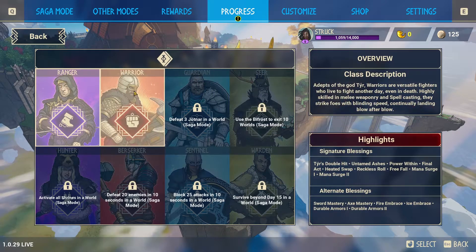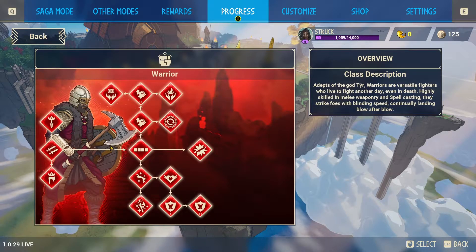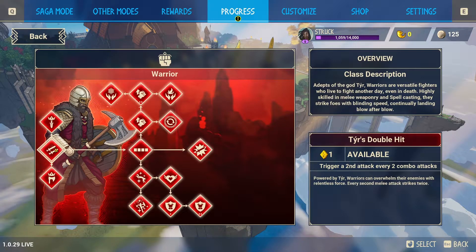Those two classes are unlocked by default as starter classes. With the Warrior, when you unlock it, the first ability you get is Tears Double Hit — trigger a second attack every two combo attacks.